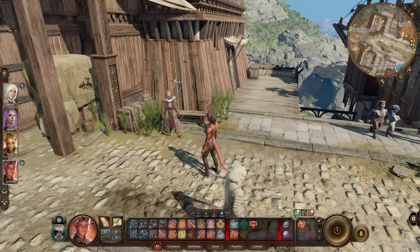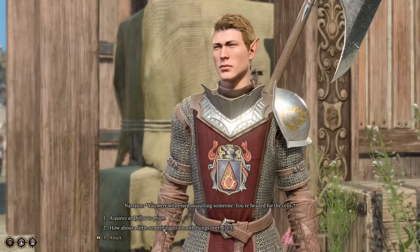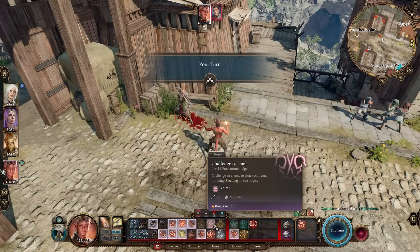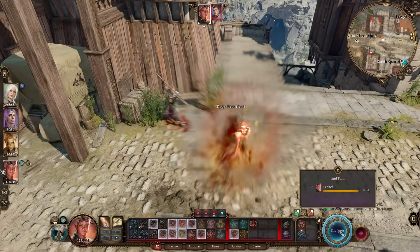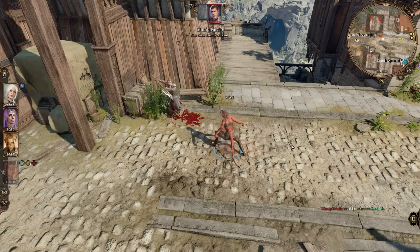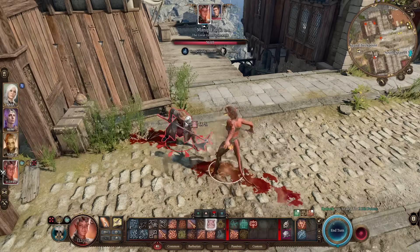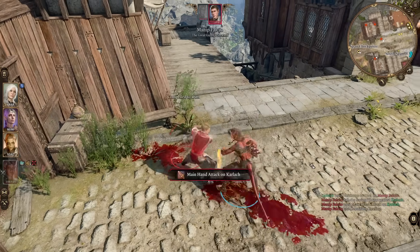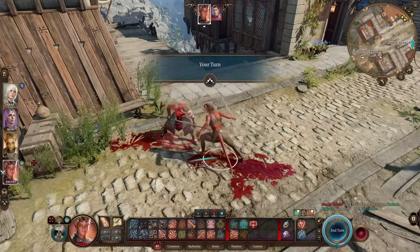Let's have a quick combat example. We'll upset this guard and get into a brawl. One thing to point out: you can Challenge to Duel even while raging. So I'll start raging here, let him have a few free shots at this 115-health half-damage-taking barbarian, then challenge — and now he's compelled to duel us. I'll let him have another free go so I have a full turn to show off the sword. When we hit him, we can start making him bleed.